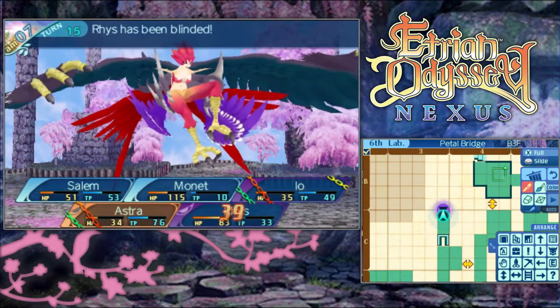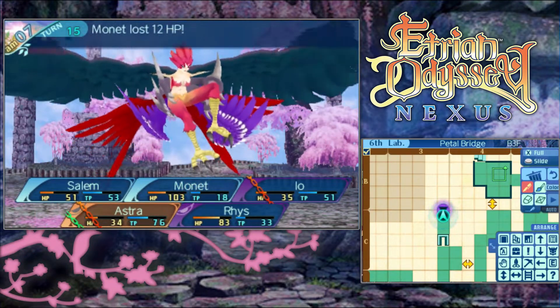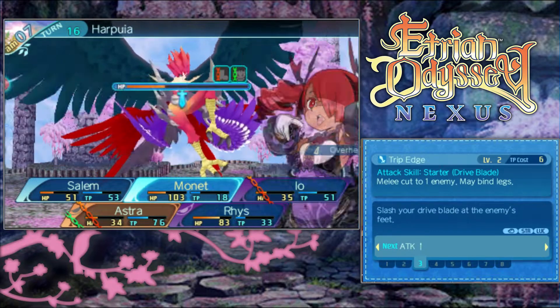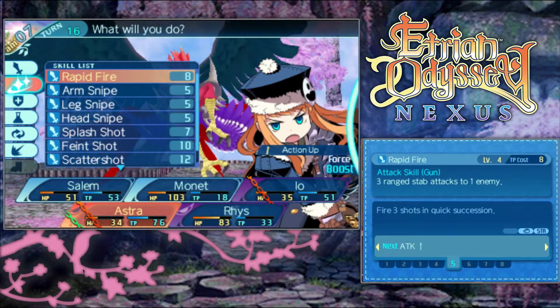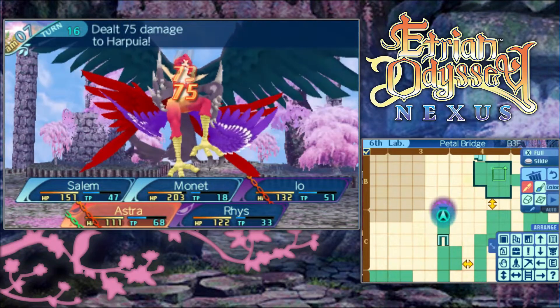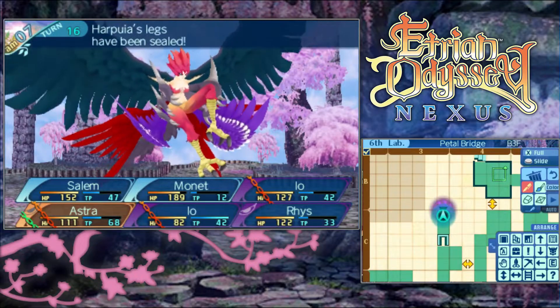It's actually only Rhys that was blinded - could've been worse. We are going to need to Heal All though. How about a Bloody Offense, another Trip Edge, she can Spark Blade. One last turn of this, Rapid Fire and we got a Soma - way better than what Heal All is doing right now and less expensive. No Bloodbath from you! And your head's been sealed - haha!